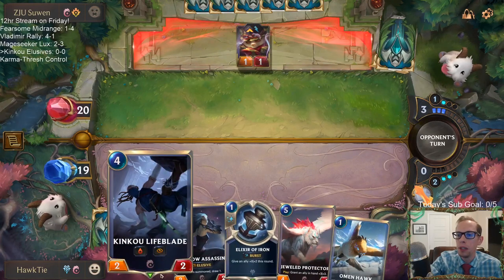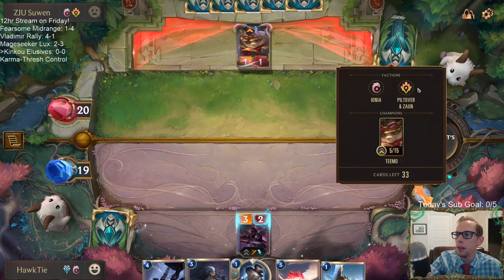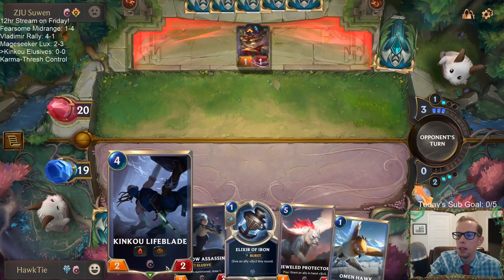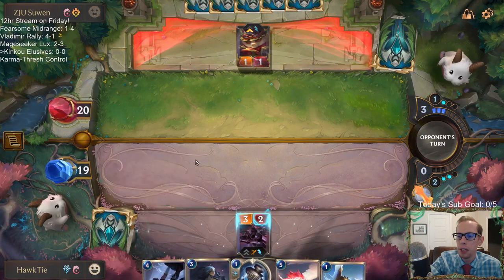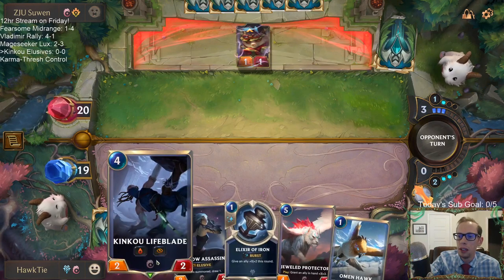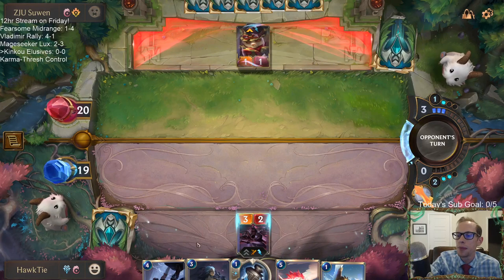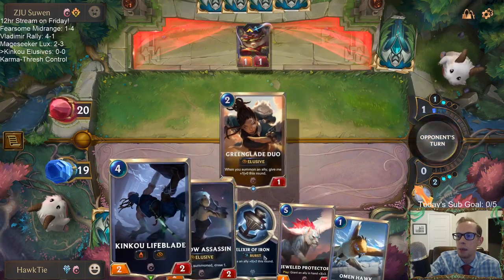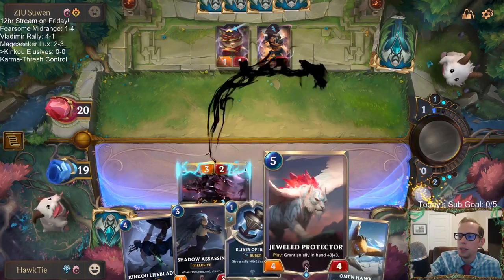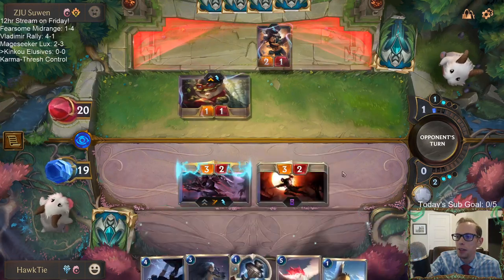Lifeblade is a card I frequently mulligan out of hand because it is a four-mana two-two. But with this deck, since Teemo is the only champion and usually pretty aggressive, I thought this would be an aggressive matchup so I kept the Lifeblade. That said, it's frequently a card I'll be mulliganing unless playing against an aggro deck — and even then it's better to draw into it after Omenhawk or stuff like that. But you really want it with Jewel Protector, and thankfully we drew Protector.